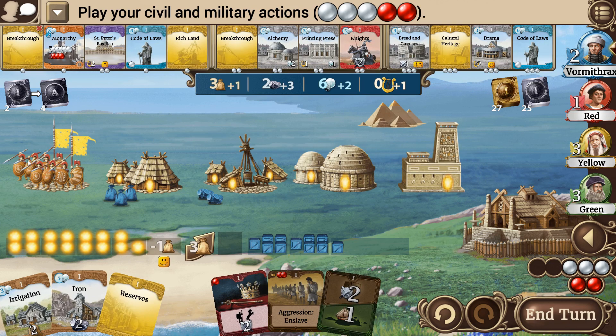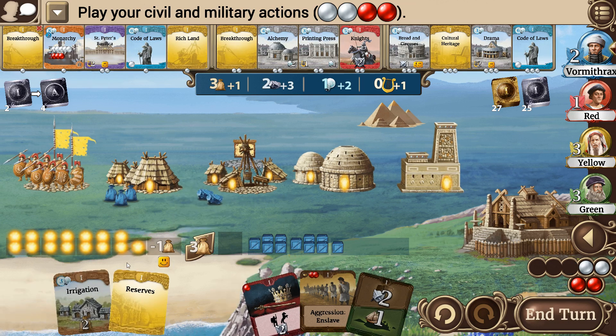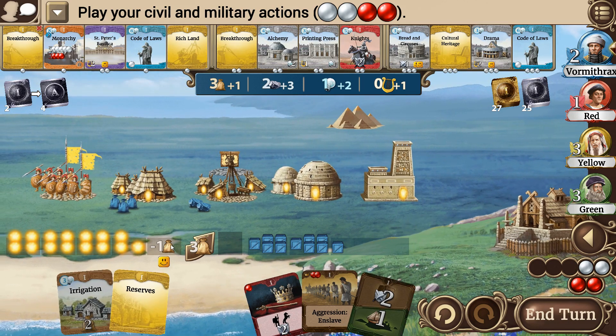Used a couple of my actions, but we got our warrior unit. We've got our happiness value so we can keep recruiting. I've actually got enough food I could recruit one more. Now, do I want to get the Irrigation down or the Iron? I think it's almost always going to be Iron first. So let's do the Iron Mine.